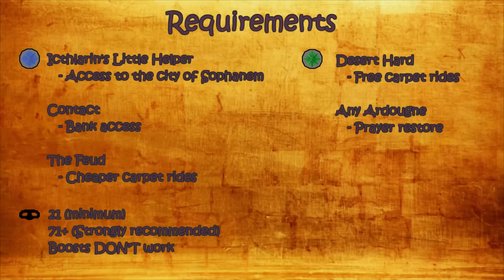If you want free carpet rides you can complete the Desert Hard Diary. If you're a lower level and you use prayer throughout the Pyramid Plunder minigame, you have to complete any of the Ardougne Diaries so that you can teleport to the monastery quickly and restore your prayer points there. Skill-wise you need 21 thieving to access the first room, however it's recommended to have 71 or higher because lower levels give you access to fewer rooms, meaning your experience per hour will drop quite significantly.